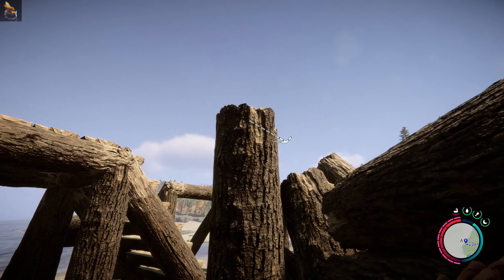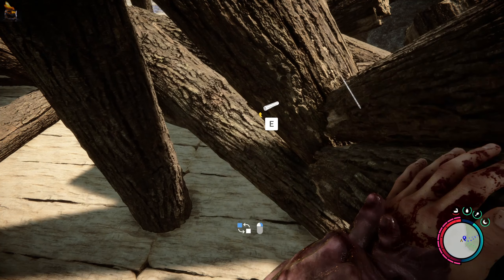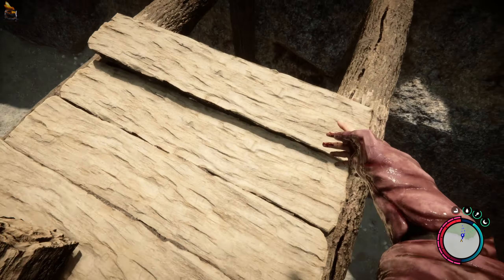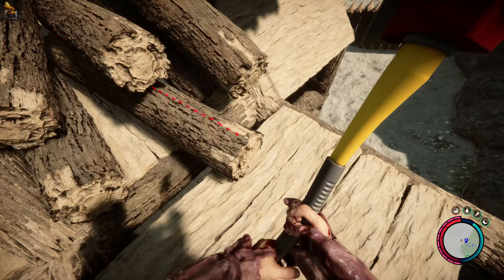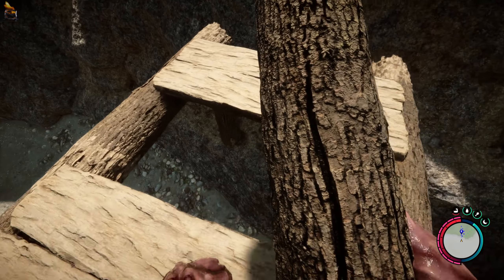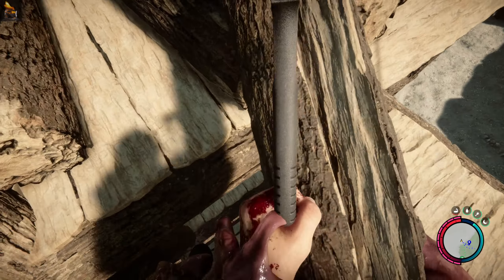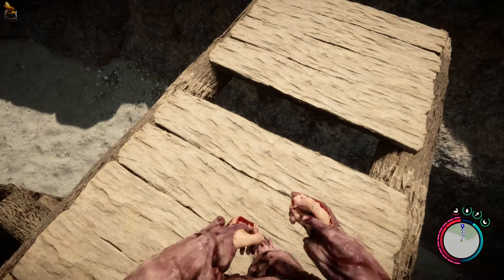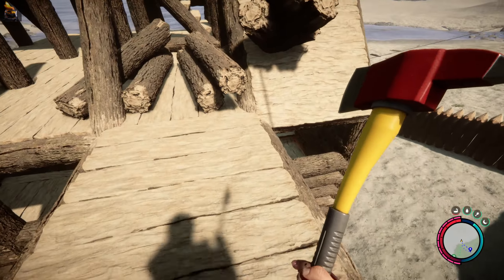Down like that again. So kind of like stairs is what I'm thinking. Let's just get this made up here — that way I'm not gonna keep falling and I've actually got somewhere to go. That can just go in there — right, so we've got our platform out so I can get across here.